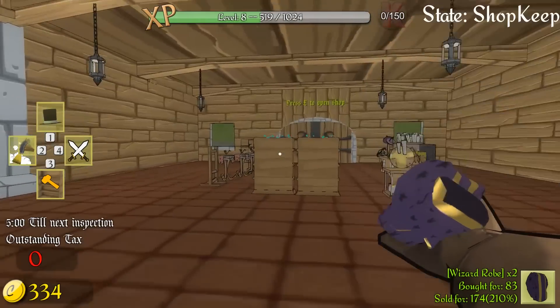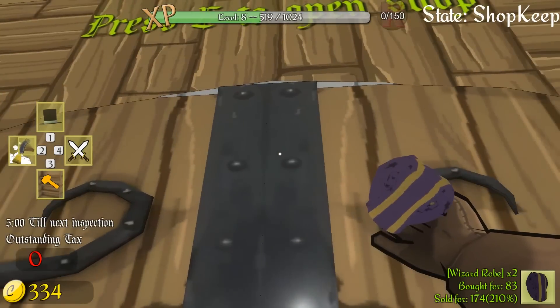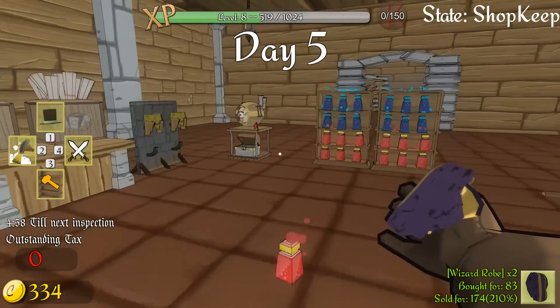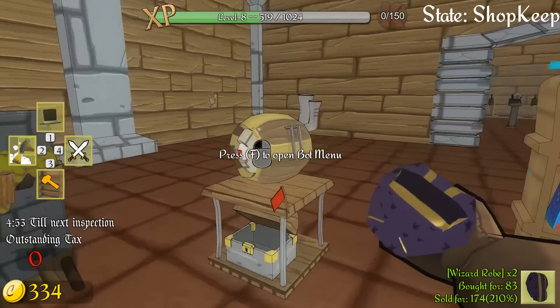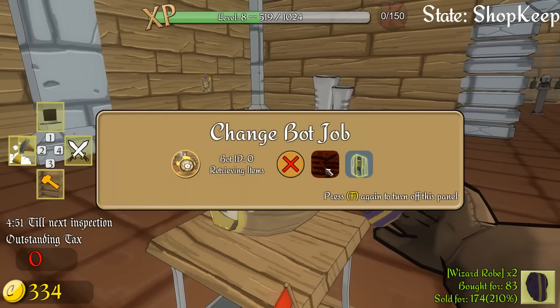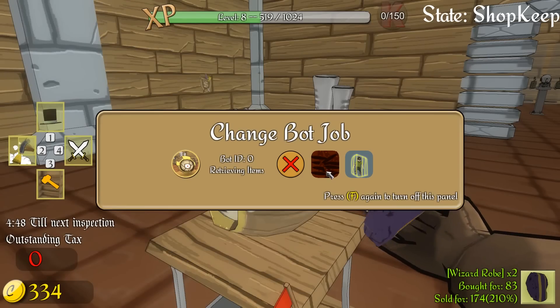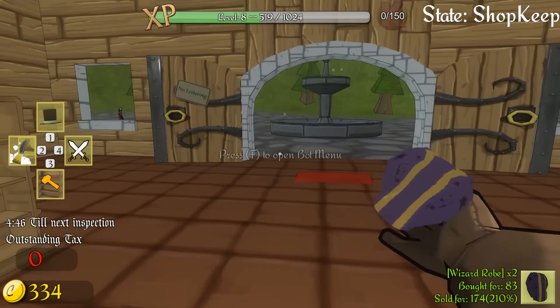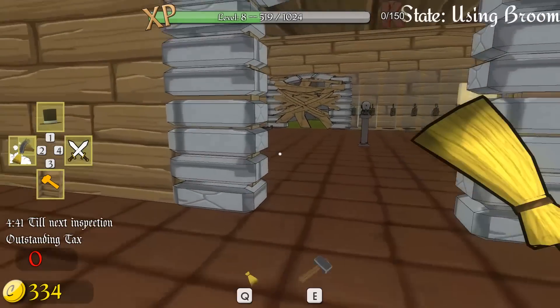All we have now is two wizard robes, which we can sell at a 210% markup. We're ready — day five, we're open for business. Restock the shelves please. F again to turn off this panel. Maybe the bot dock is not working, or maybe he just has nothing to do and he's gone idle for now.